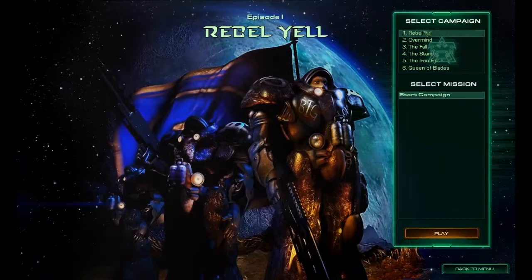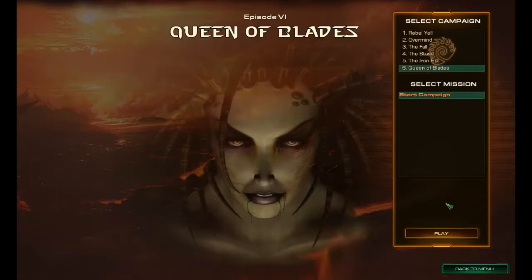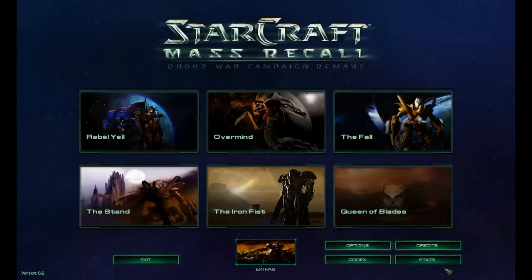Without further ado, let's get started with the first episode of the StarCraft 1 campaign. We have six campaigns: Keen and the Rebel Yell, the Overmind which is the Zerg campaign, the Fall — the third campaign of the original StarCraft — and then The Stand, Iron Fist, and Queen of Blades, the three campaigns for the Brood War expansion.